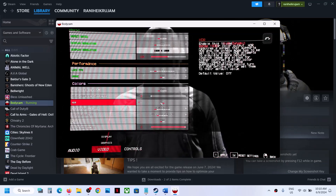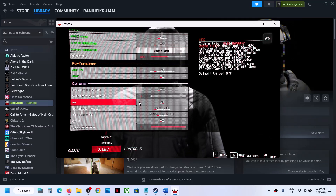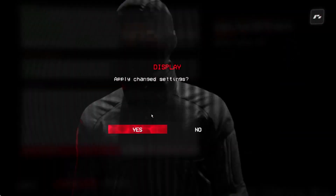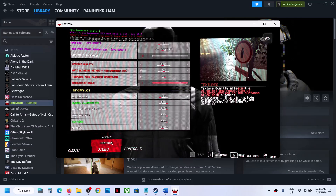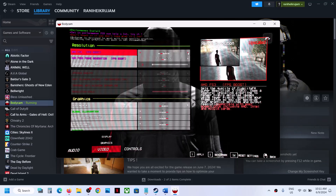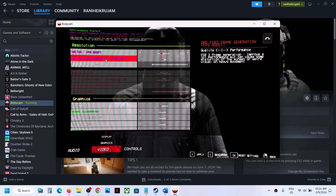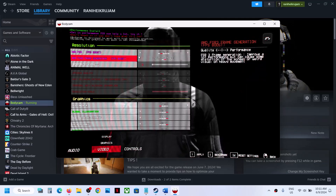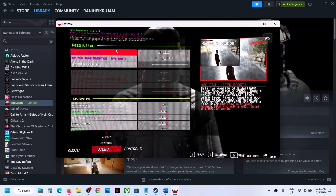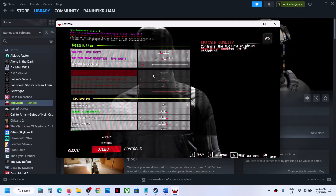If you are using HDR, set the HDR Display Profile to Low or turn off HDR entirely. Go to Display, then Graphics and save the settings. Under Graphics, if you are using AMD FSR set it to Quality. If Frame Generation is on, turn it off. Set AMD FSR 3 to Quality and check.